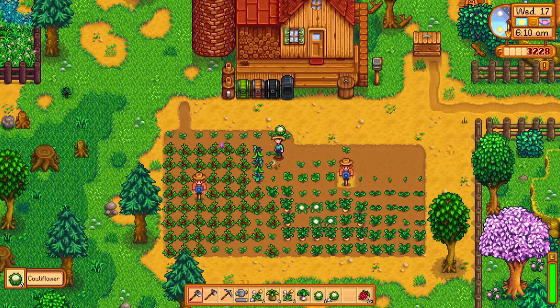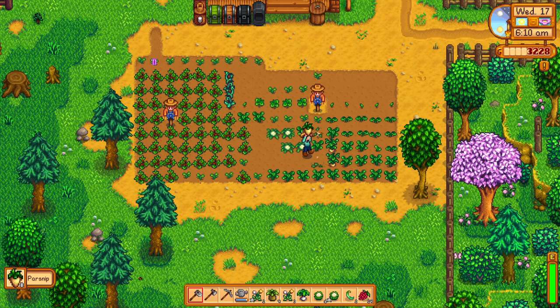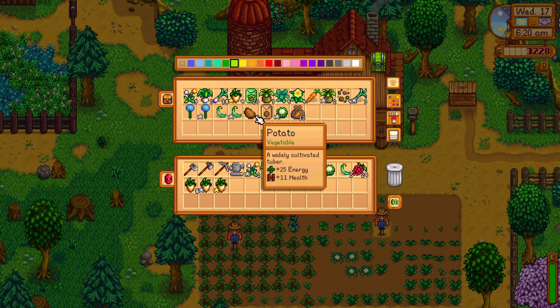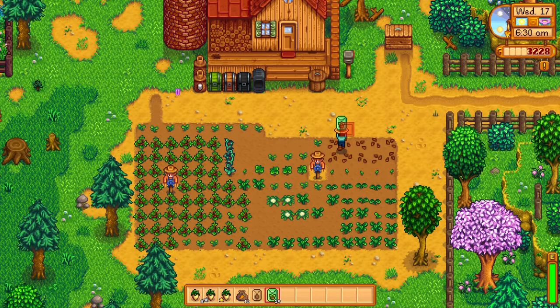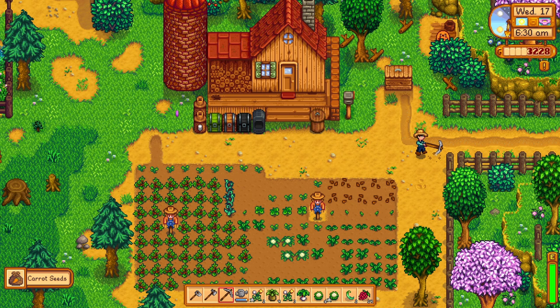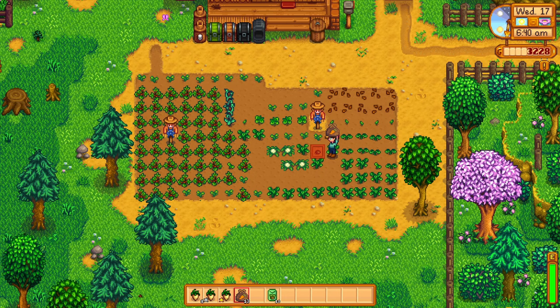That's going to be a significant amount of things we can plant. Do we have more seeds? We do — these carrots, we got a tater, we have spring seeds. Let's replace our forage over here and make sure to use our hoe on this — and we get another bonus carrot. Let's plant our tater — there's one spot perfectly — and then we'll plant some carrots everywhere else.